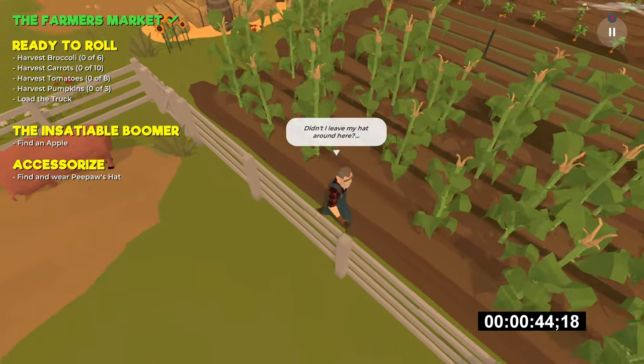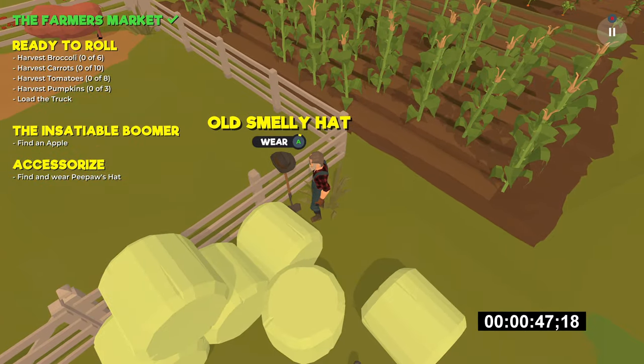As soon as you're done with the conversation with Boomer, follow the fence and end up behind the pig pen. Here you'll find the smelly old hat. Interact with this in order to pick it up and unlock an achievement.